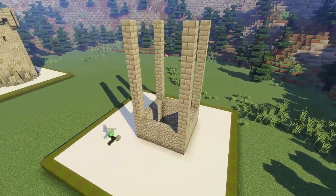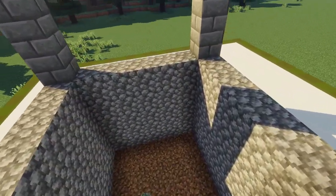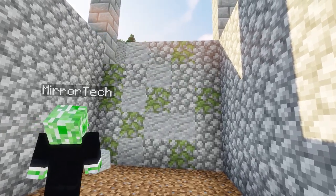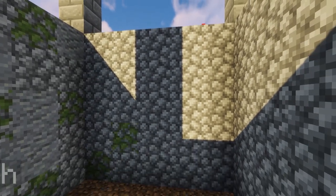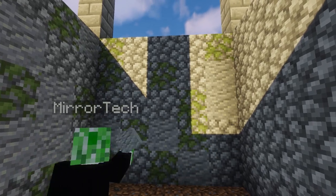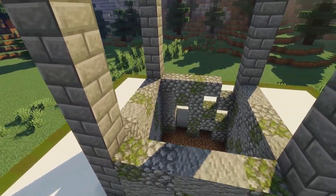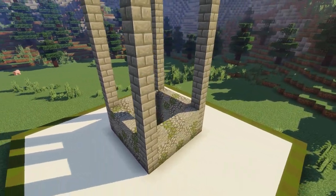Now that we're done with those walls, we should end up with a five-high section inside of our building which we're going to use as our basement. To build those textures on the watchtower, we're going to take a mixture of mossy cobblestone and andesite and begin to fill in a random texture of those materials to make the building look really old and weathered. The best way to do this is to have a nice balance between the mossy cobblestone and the andesite, and don't make it look too intentional — make it look really random.